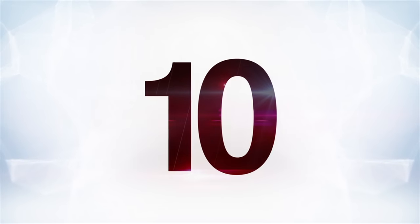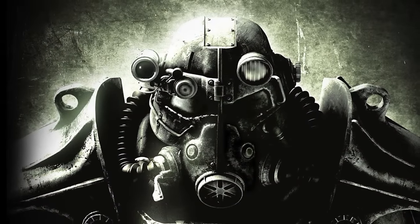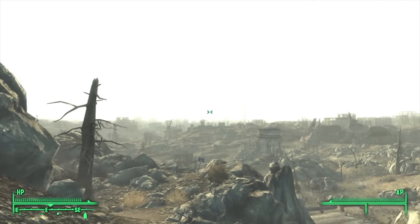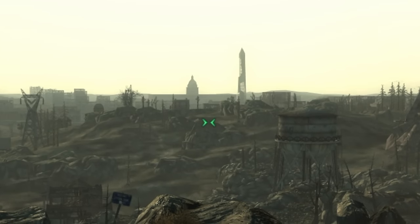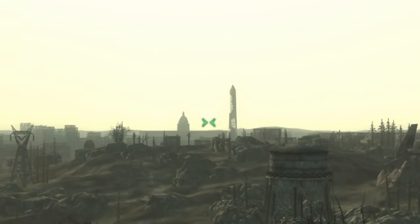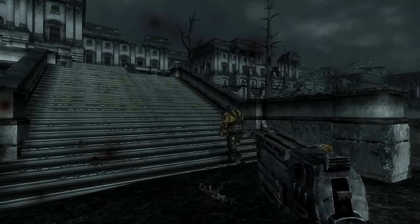Starting off at number 10, the Capitol and the Washington Monument in Fallout 3 — one of the oldest video game tricks in the book, but a good place to start. When you first exit the vault in Fallout 3, you get your first real view of the Capitol Wasteland, two of the most prominent objects in the distance being the Capitol building and the Washington Monument.